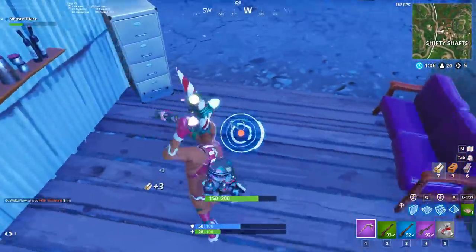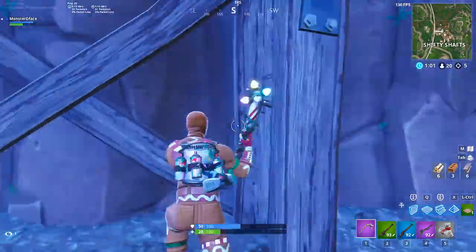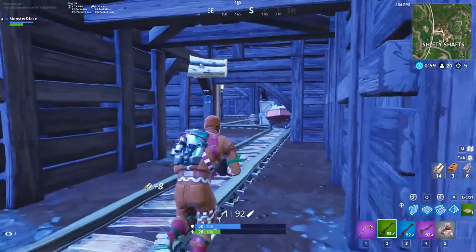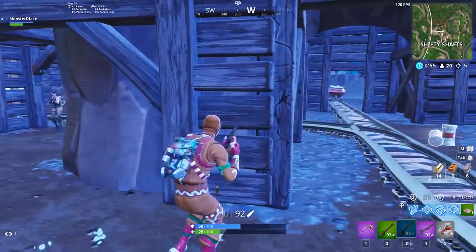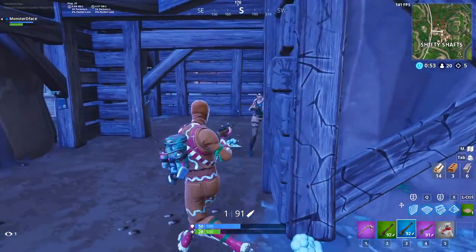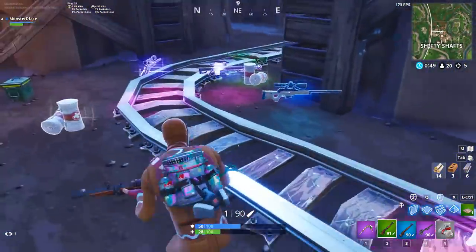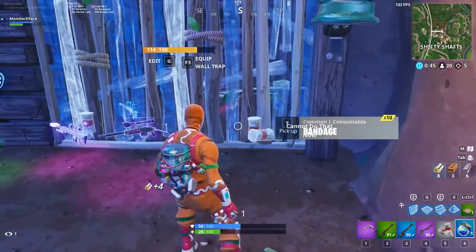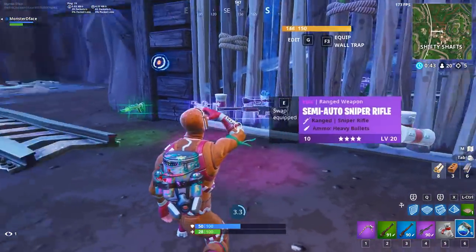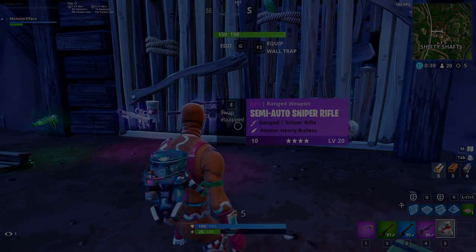With the bolt action sniper, if you come across a player in a base you can basically pray you hit that headshot if he peeks you. With this weapon, the slower ADS time will definitely play a factor in how quickly you can react. So just keep that in mind when trying to run and gun with it. Anyway, that'll wrap up this video — hope you guys enjoyed, don't forget to subscribe if you're new here. Peace.